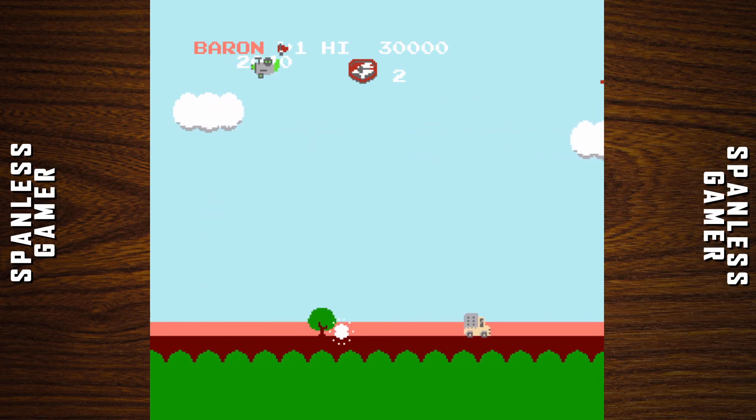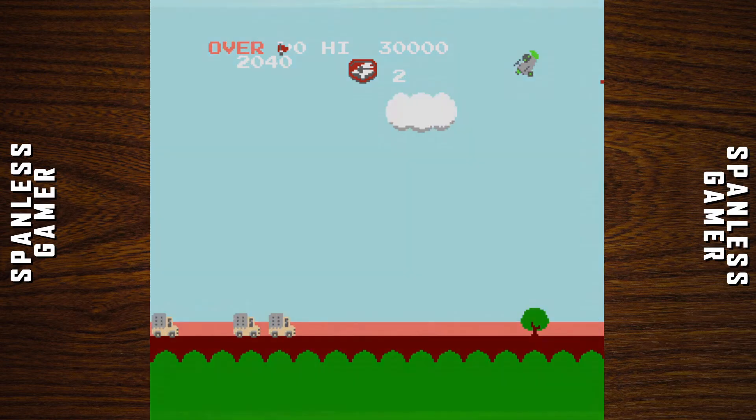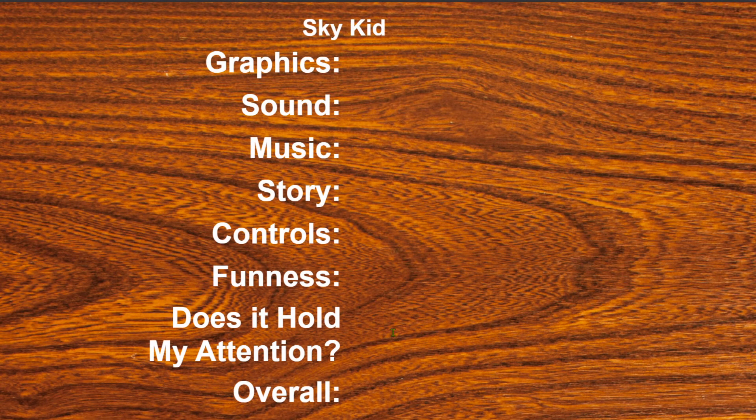It's weird going from right to left like that. Anyway, let's rate this game. Graphics: cute and cheerful, a two. Sound: a two. Music: a one and a half. Story: they made up a story to go along with the game, a one. Controls: a little goofy, a two. Funness: a one and a half. Does it hold my attention: a one. Overall, we're giving Sky Kid a two. That was it — please like, subscribe, and we'll see you next game.